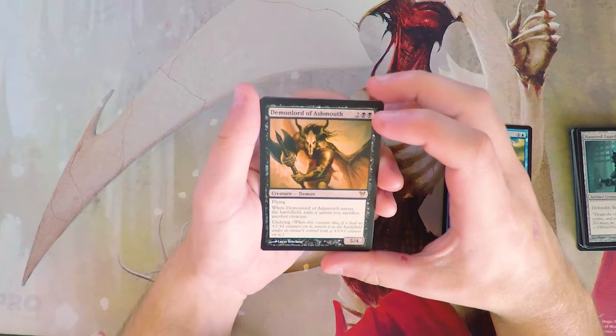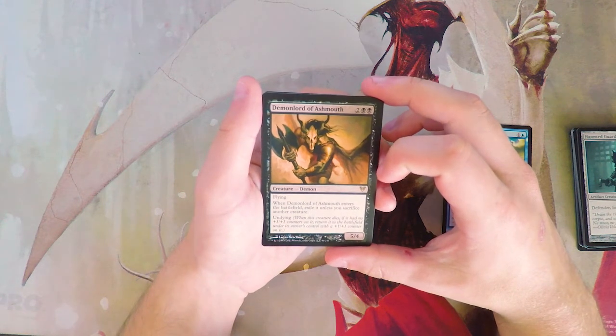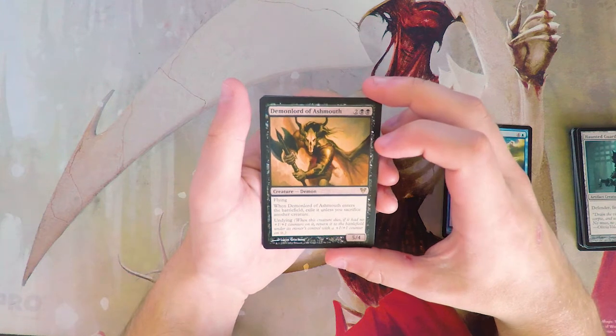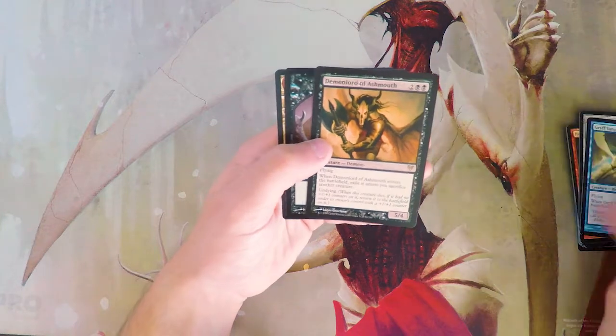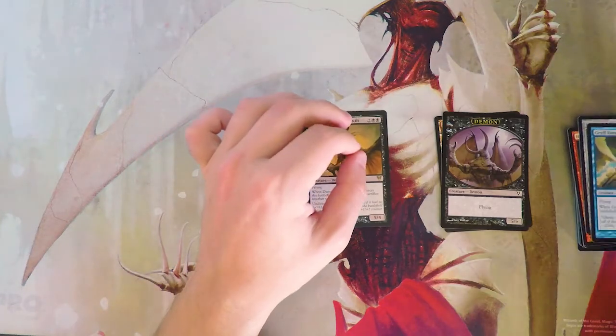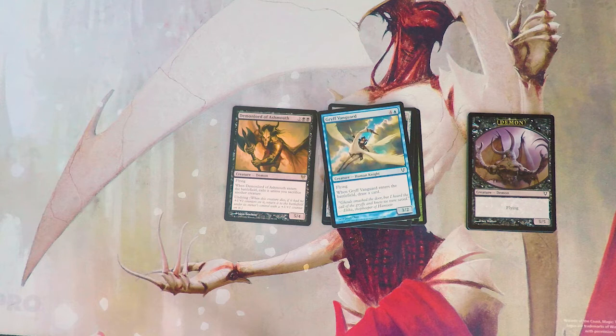Demon Lord of Ashmouth is a 4/5 for four with flying. When it enters the battlefield, exile it unless you sacrifice another creature. It also has undying — when it dies with no +1/+1 counters, it returns with a +1/+1 counter. This is definitely going to be the pick. The Vanguard is also fantastic, but this card is just great — it brings itself back immediately and is effectively a 5/4 for four. Yes, you have to sacrifice a creature, but it's absolutely worth it. That would definitely be my pick.